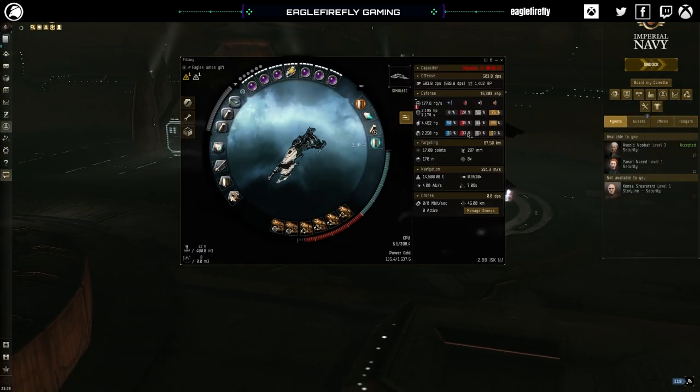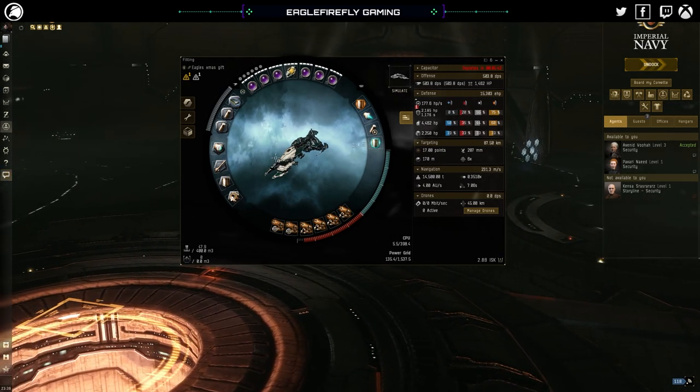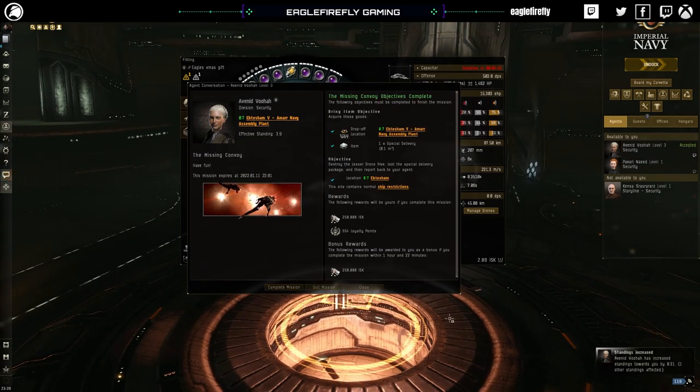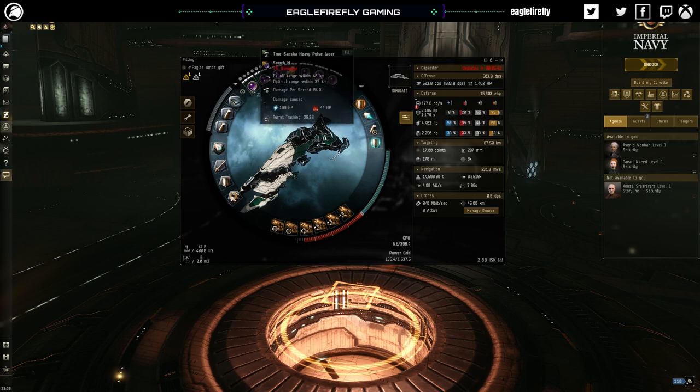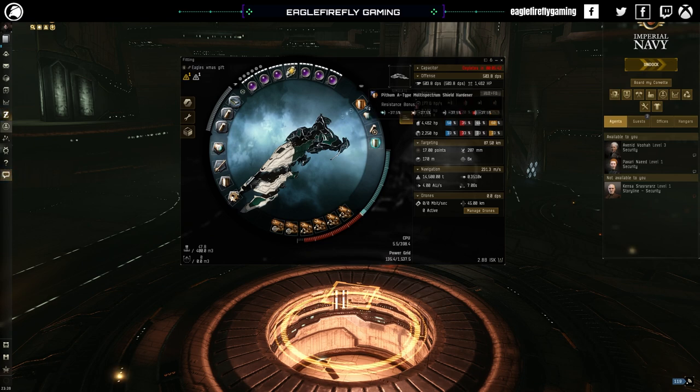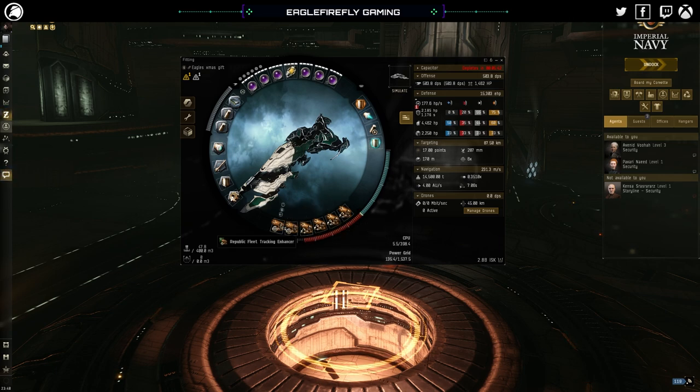Let's just go through the fit. We ran that quite quickly for level 3 - didn't even feel any pain. So we've got the True Sansha heavy pulse lasers up top, Pithom A-Type multi-spec hardener, A-Type afterburner, Republic Fleet large cap battery, and the X-Type large shield booster. Down in the lows we've got four Imperial Navy heatsinks and two Republic Fleet tracking enhancers. Even with the tracking enhancers we still struggle to hit frigates under 12 kilometers - so frigates are always going to be the primary target.